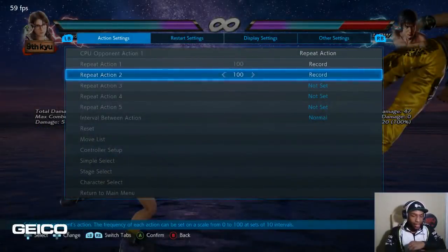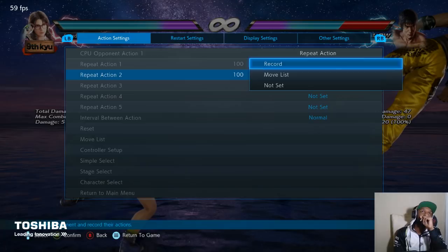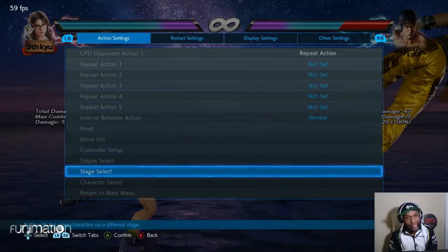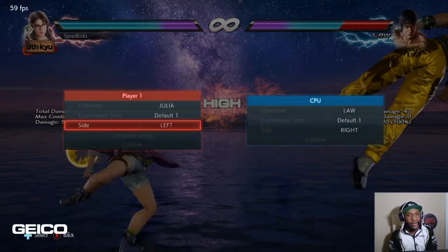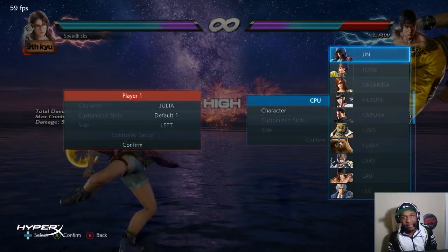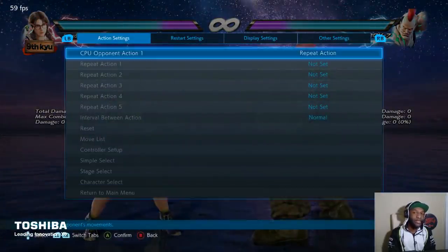So we went over: learned to move, learned to punish, learned to throw break. The same principle applies to other reactable situations like snake edges and slow lows. Reactions in general are not about focusing on going fast — training your reactions is about training yourself to react to the animation, so your body has a programmed response. Focus on being correct rather than being fast, and your speed will follow. That covers all of the beginner things. Now we're going to get into the part of practice mode you mostly see me doing.